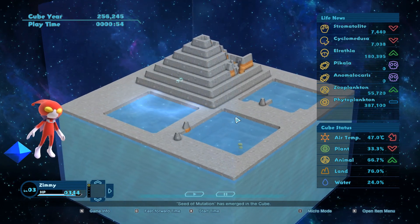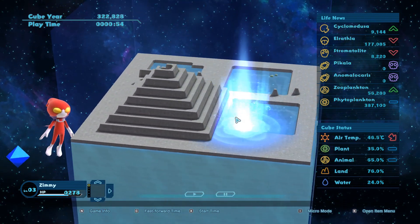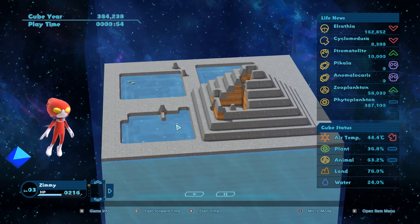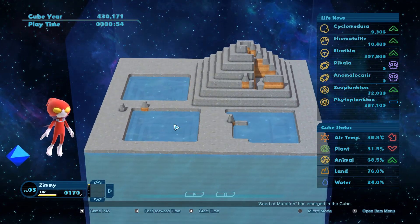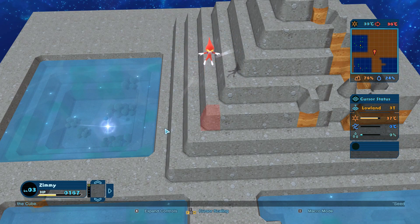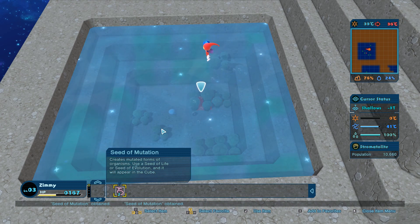The mutation has emerged in the cube. Not sure what is happening now but I'll just let it run for a little bit to see what happens. Meanwhile my HP is decreasing. Now the Elrathvia count is going down. We got some new items - two seeds of mutation. Let's use one on this.